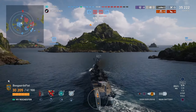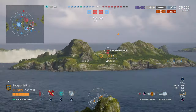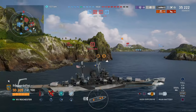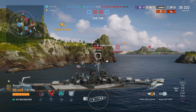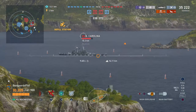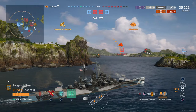A couple of other tweaks: the main ones that stand out are reload — just shy of a full second better on the Baltimore — and rudder shift, dramatically better on the Baltimore by about three seconds. So honestly, on paper, across the board the Baltimore seems to be the better ship, except for the AA, which really feels solid on the Rochester.